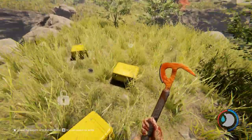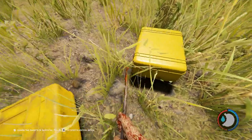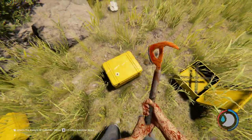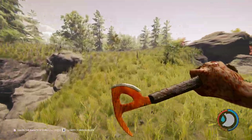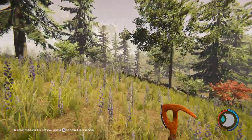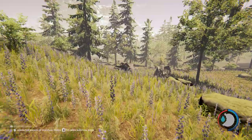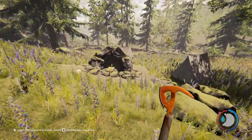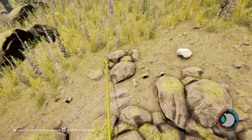Right up here there's a whole bunch of crates that have flares as well as arrows in them, so feel free to get that. Then we're just going to go right over here, and there will be a campsite over this hill and then a cave entrance right there. That is the entrance that we want to go through — that will bring us down to where we need to be.